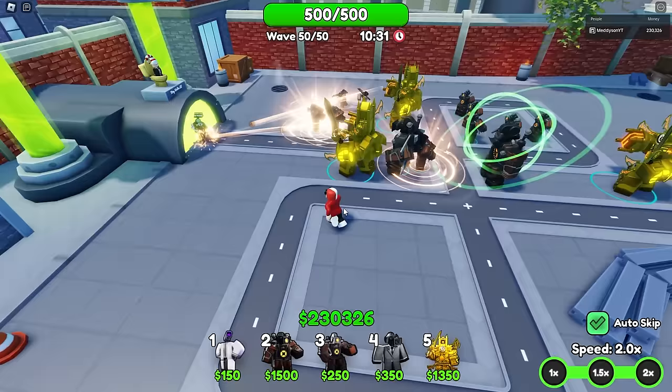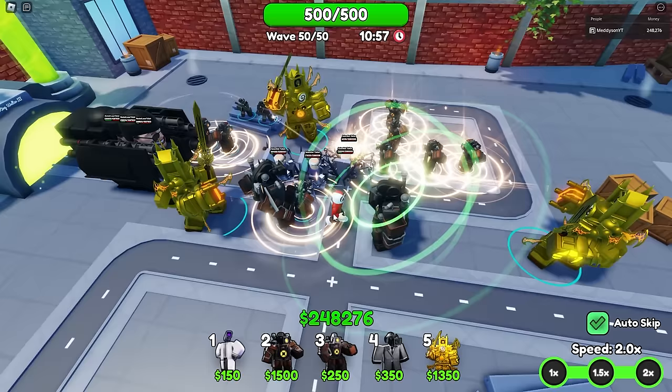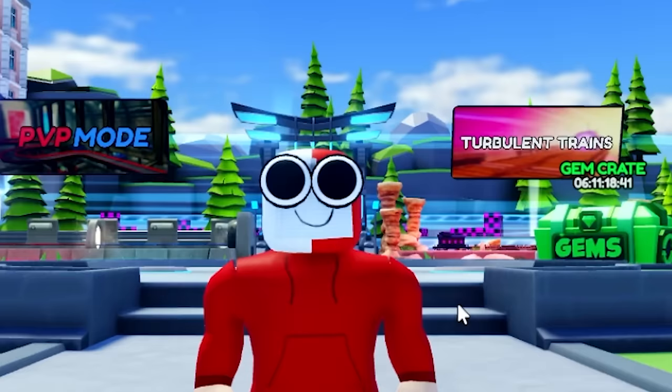Oh, here we go — Wave 50. The extra range and the stunning — this could be very easy. I feel like you just need this in your team now. That's the easiest game of Insane I've ever played in my life. They're the new units — I honestly think they could be my favourite set of units that have come out. They are so good.